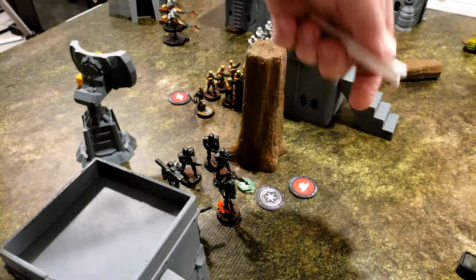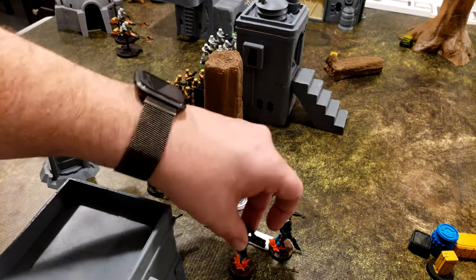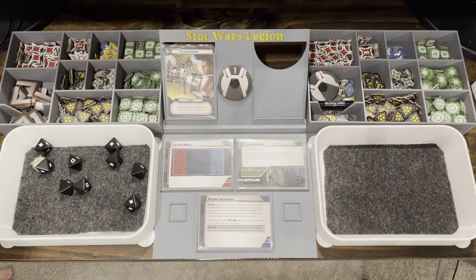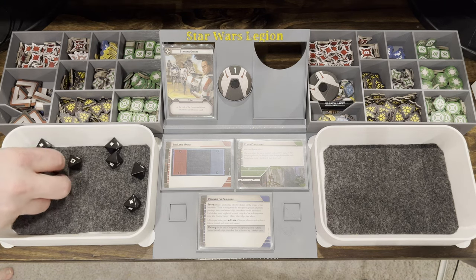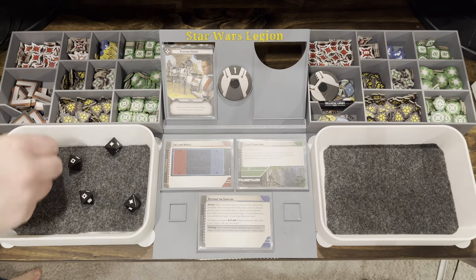The second Dark Troopers are going to continue plodding forward, and then they are going to take a single shot at the first droid unit. Not a great start — I'll re-roll. They do not have precise, so they do not surge. Two gone for cover, so you take three.